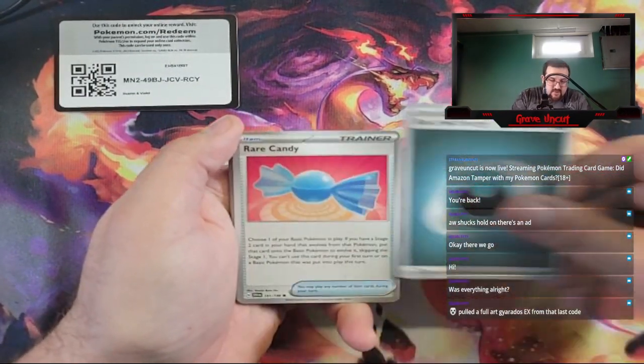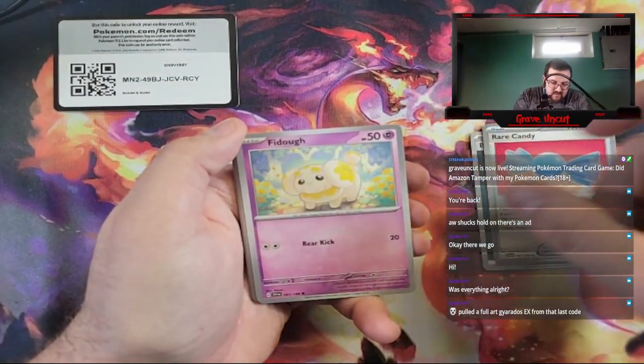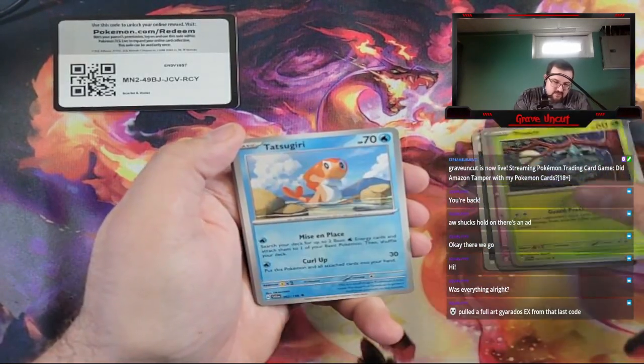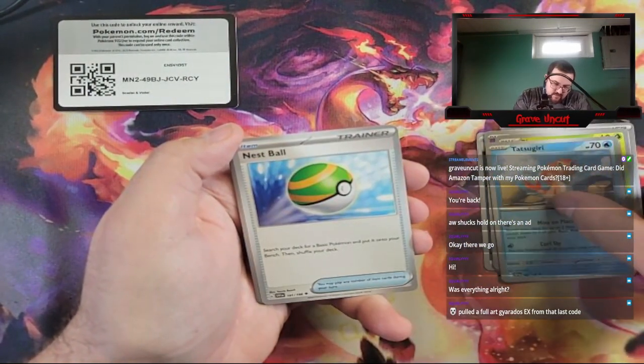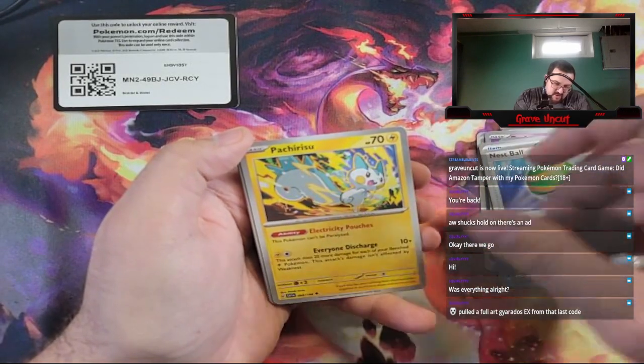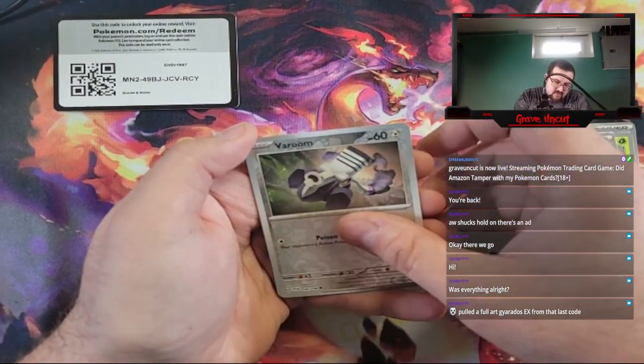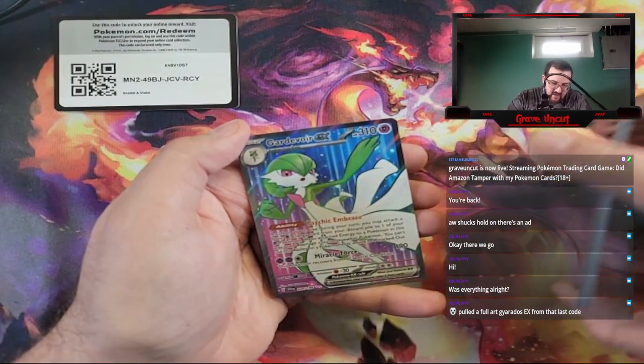We got Dark Energy, Rare Candy, Fidough, Dedenne, Pineco, Tatsugiri, Nymble, Pachirisu, Reverse Squawkabilly, Reverse Varoom — and a Full Art Gardevoir EX.